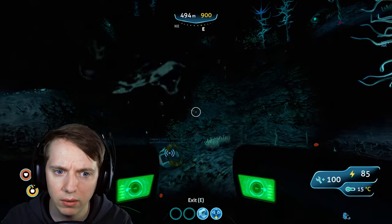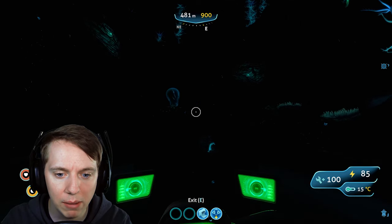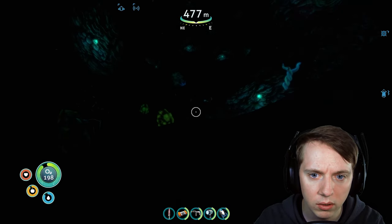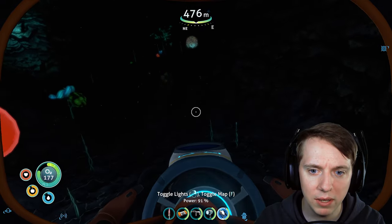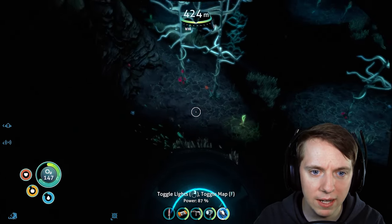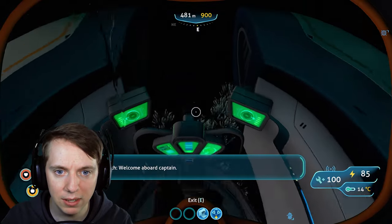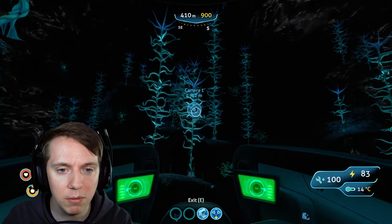Real fast before we head out - one thing I was just thinking about was that these guys right here probably have some eggs laying around. In fact, I think I see one maybe right there. We're going to have to just go with our gut instinct here. Hopefully it doesn't see us. I don't even know what its eggs look like - this may have been a huge mistake. What is this? Creature egg. That might be it! Here's a second one. I'm going to go back to my Seamoth and get out of here.